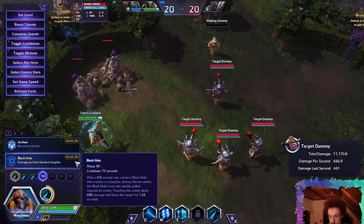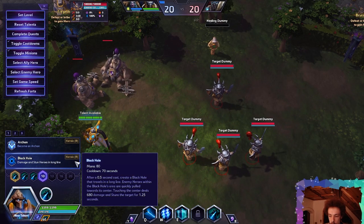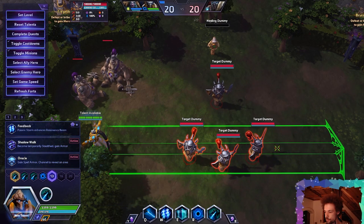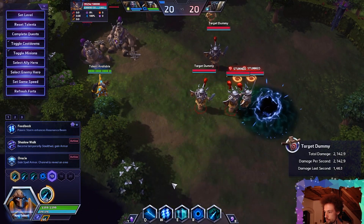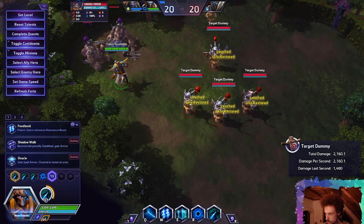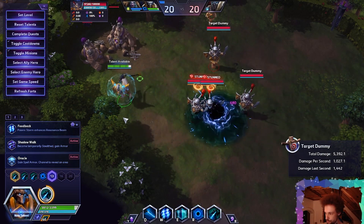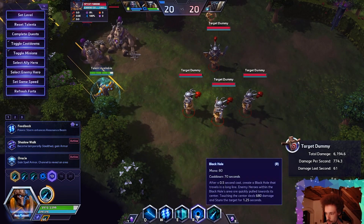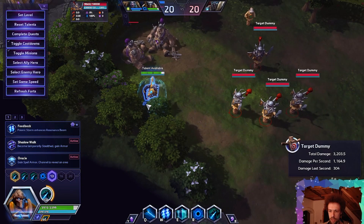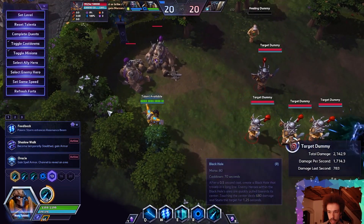Let's check out the new heroic, Black Hole. After a 0.5 second cast, creates a Black Hole that travels in a long line. Enemy heroes within the Black Hole's area are quickly pulled towards the center. Touching the center deals 680 damage and stuns the target for 1.25 seconds. It moves rather slowly but pulls enemies in even from the outer edge and stuns them. It's a cool ult. Black Hole was initially intended to be a spell on Li Ming, but they changed their mind, possibly remembering they might want to give something similar to Zarya. But hey, Black Hole is back!